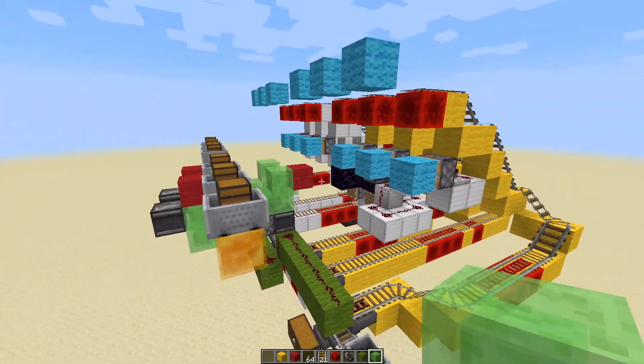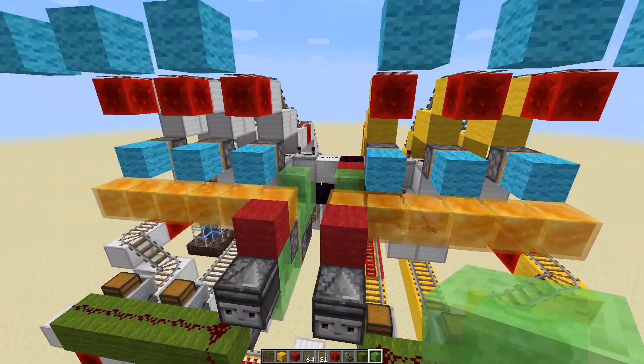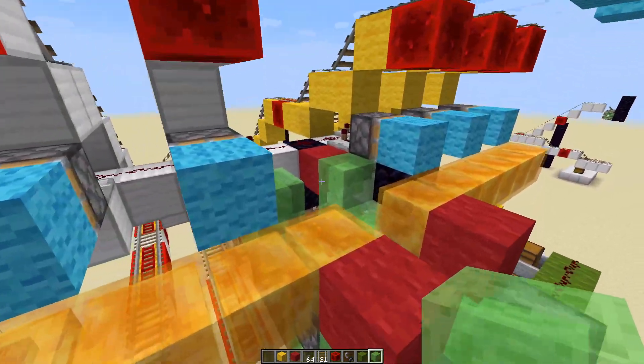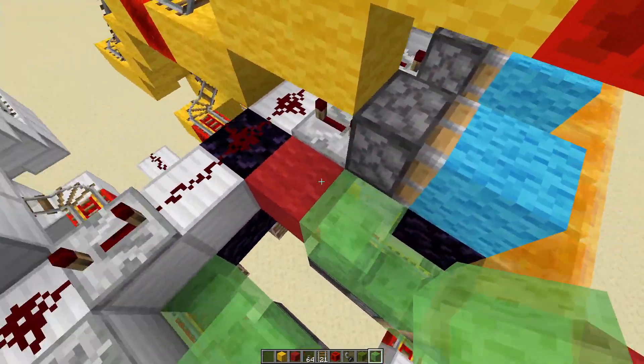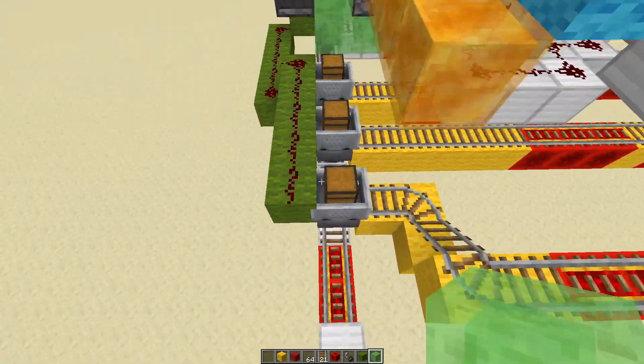After that there's an observer, so once the observer picks up that the flying machine is stationed here — with this red wool — these pistons activate so they drop the minecarts into these hoppers.